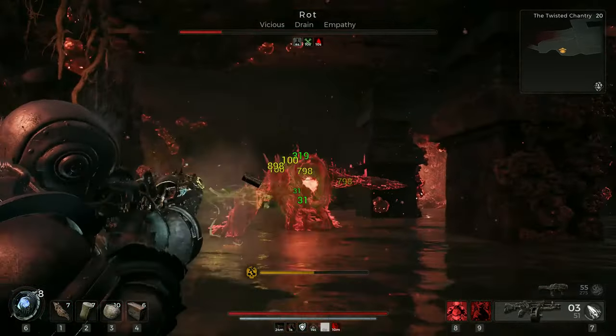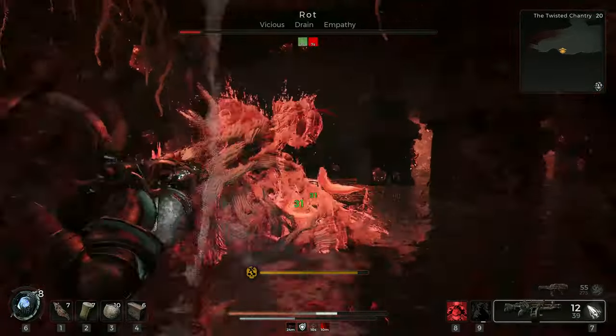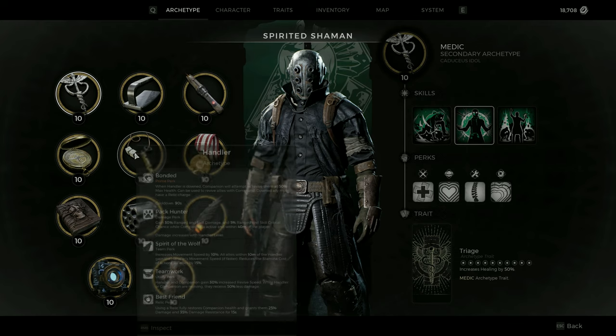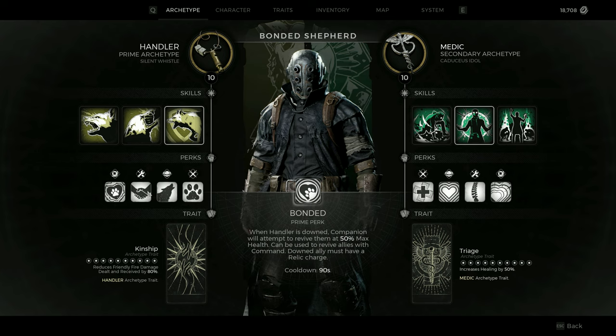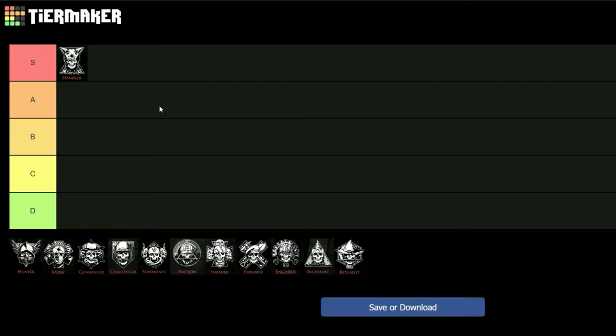I start with the five classes available in your first playthrough before unlocking the additional archetypes. Kicking this list off is the Handler, one of the strongest archetypes for lone wolves, giving us a nice benchmark for the other classes right away. And I place this — surprise surprise — directly in the S tier.